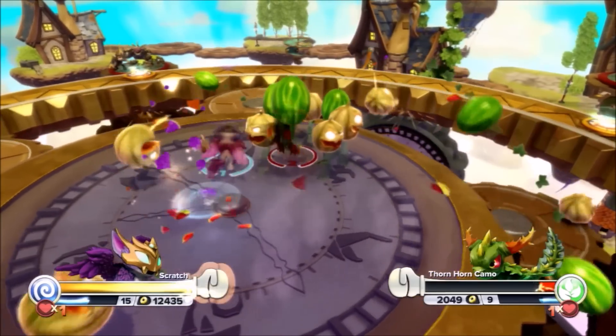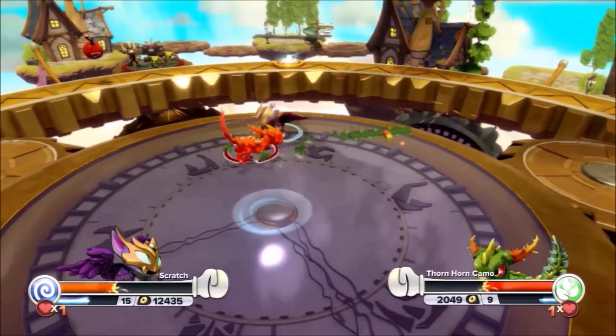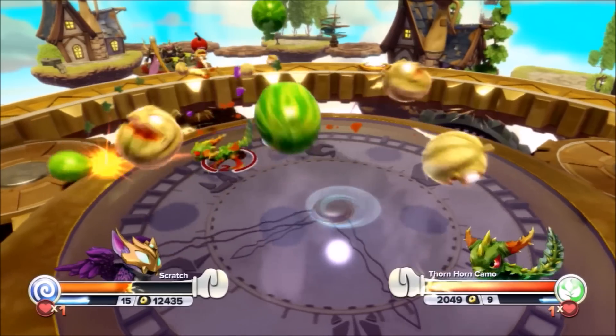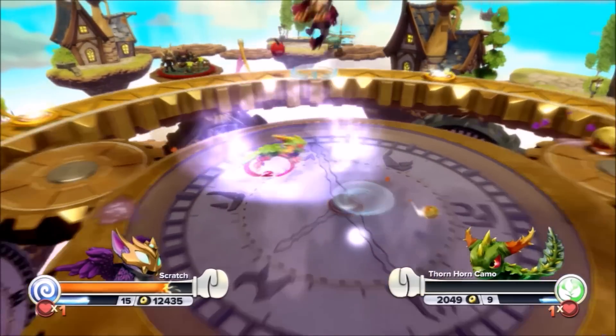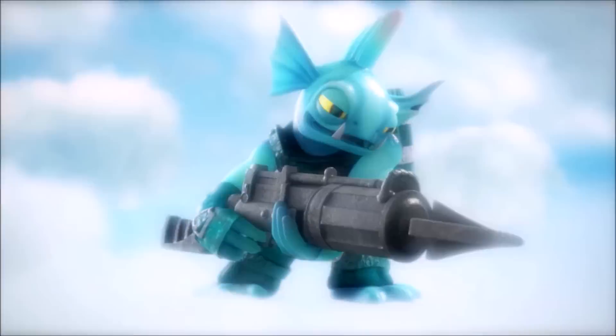Thornhorn Camo has that advantage of going underground and using the watermelon bombs! This is intense, you gotta be careful! Really close — back and forth! What a fight this is! He knocked him up and that's it — Scratch is gone! Entry number one is gone!